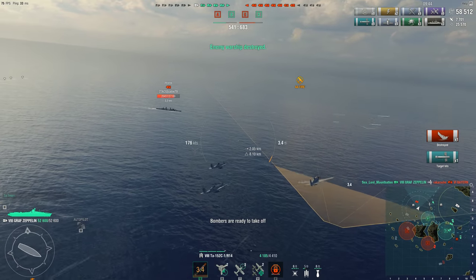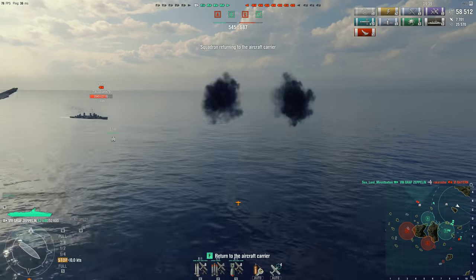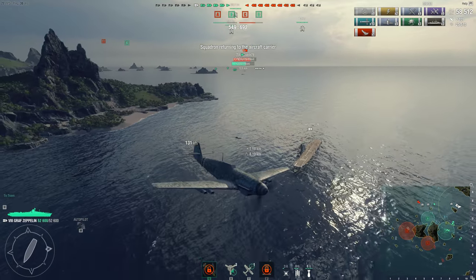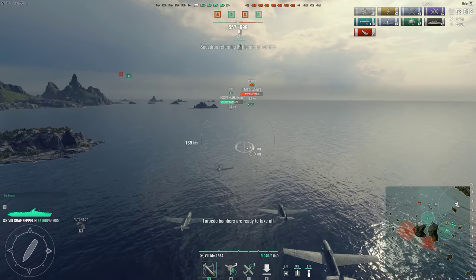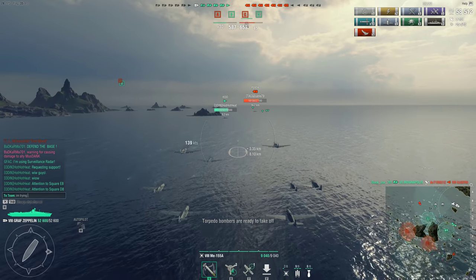All I need to do is just clip him with one torpedo and he's done — and that happens. So I do this absolutely wild approach on the Perth, drop those torpedoes, get the planes back to the carrier and launch my attack planes. That's one Bayern down. It's the Perth now charging my kid — Perth does have hydro and that really cool moving smoke screen as well.